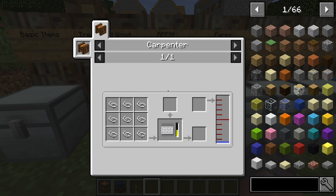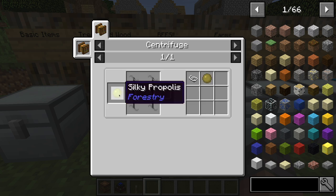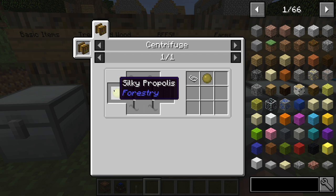You need to place woven silk in there. The thing with woven silk is it takes silk wisp in the carpenter, which is a very common machine I'll get to later. To make it, you're going to need to put a silky propolis in the centrifuge to get that, along with a normal propolis. To get silky propolis, you need to place a silky comb in the centrifuge and you'll get a honey drop and then that.